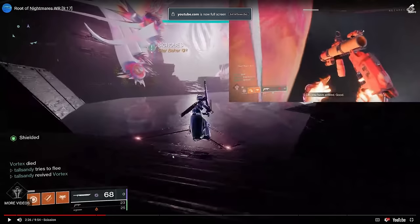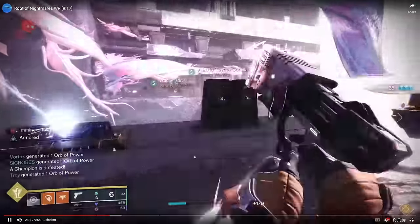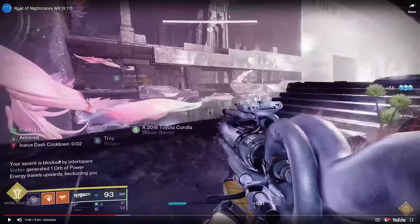Number one is early floors. Tall Sandy does something called early floors. In this encounter, even if you haven't taken the elevator up to the next floor, as soon as all of the adds are killed on the first floor the second floor nodes and buffs activate. So as soon as 'energy travels upward' appears on his screen — all the adds are done on the bottom floor — he can instantly start the second floor. This is a little bit of time save because the first node you have to shoot on every floor is across the way, so one person on each side can start well sliding and crossing while teammates take the elevators up.